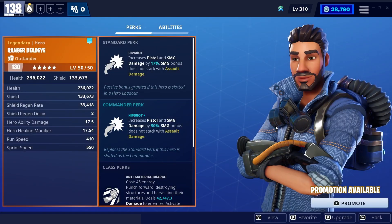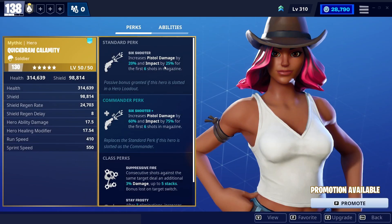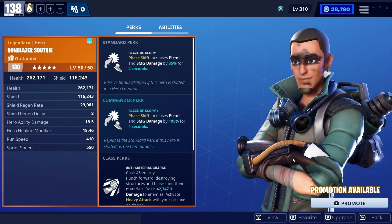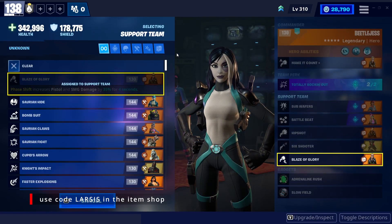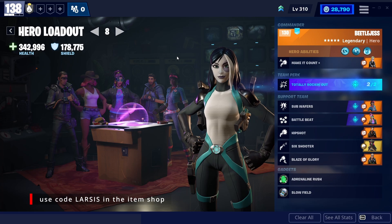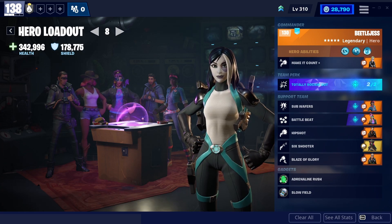Ranger Deadeye to increase the pistol damage by 17%. Quickdraw Calamity to increase the pistol damage by 20% and impact by 25% for the first 6 shots in the magazine. And Gunblazer Southey to increase pistol damage by 35% for 4 seconds every time you use phase shift. I know that most of us forget to activate the active bonuses like the phase shift one — we all prefer the passive bonuses.